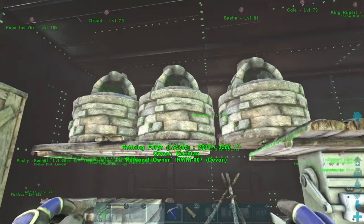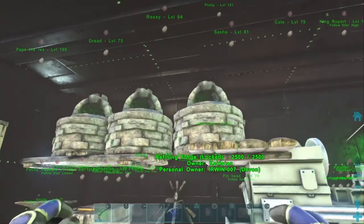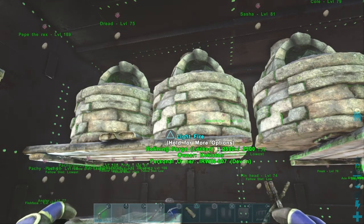Hello everyone, this is BadgerWild and today I thought I would do a tips video and a little bit of arc science. What we have here are three forges and I wanted to demonstrate the effectiveness of three types of fuels that you have early on in the game.